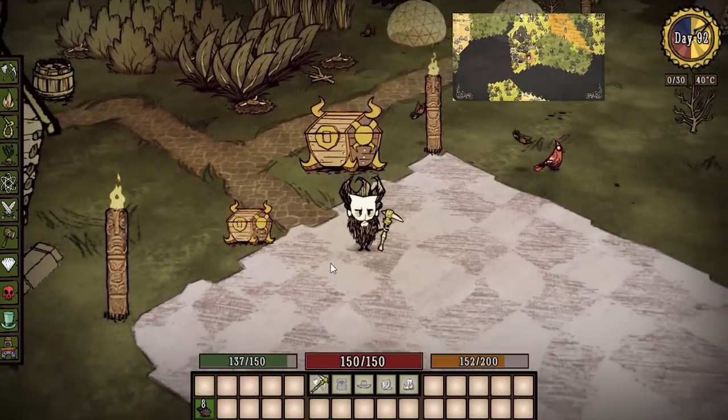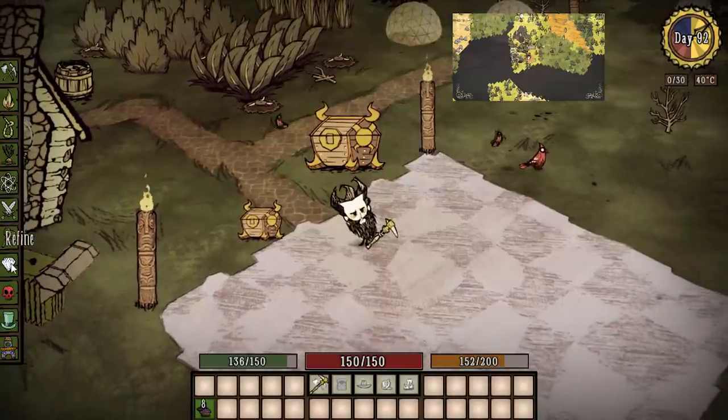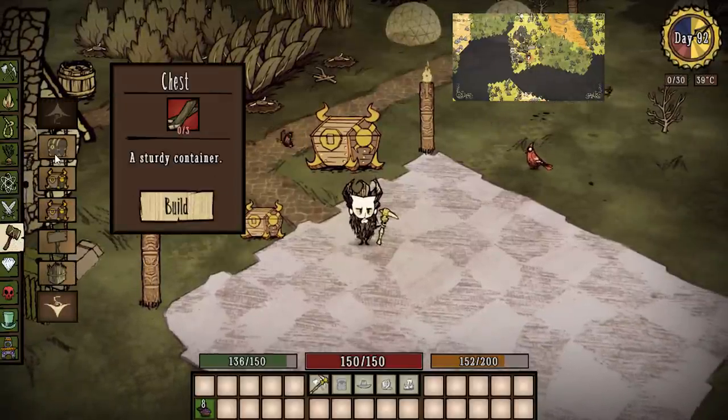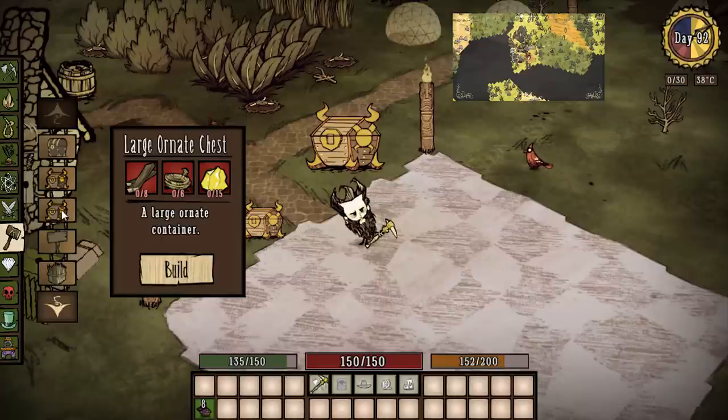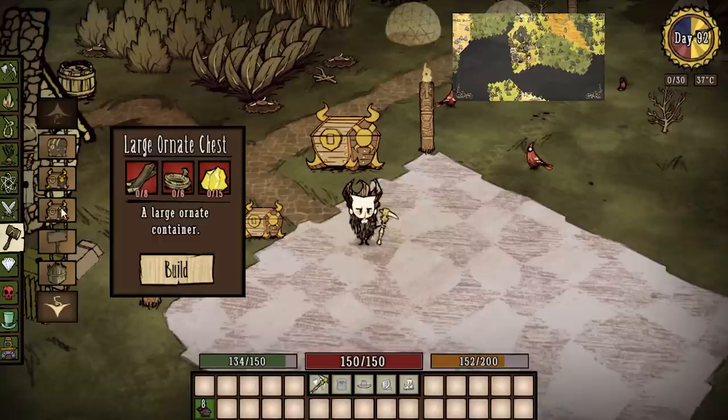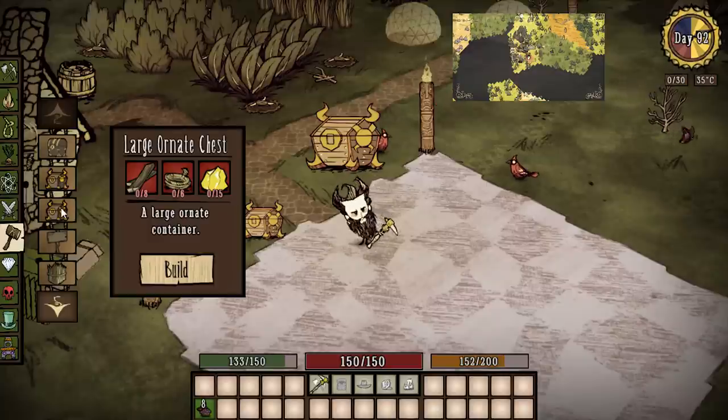Let's check out how we actually build these chests. As you would think, it's under the structures tab, right at the top just underneath your regular chest — the ornate chest and the large ornate chest. The regular ornate chest costs four boards, one rope, and two gold. The large ornate chest is a little more expensive: eight boards, six rope, and 15 gold nuggets.